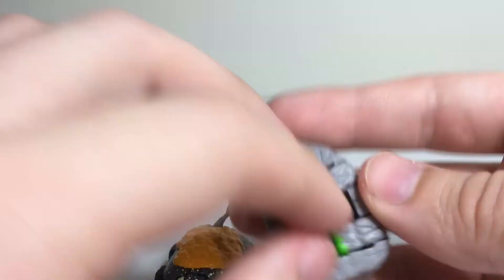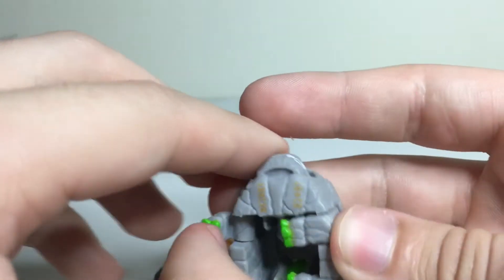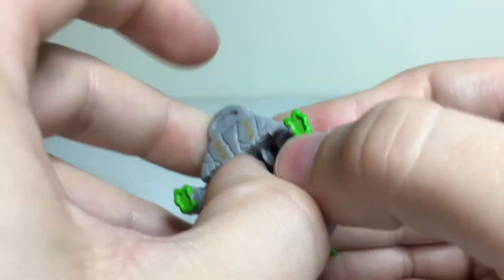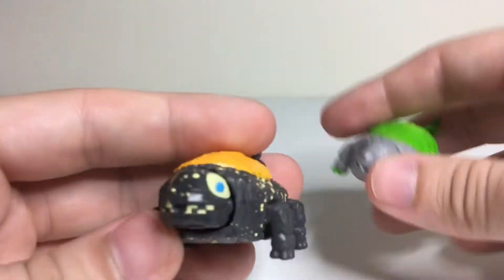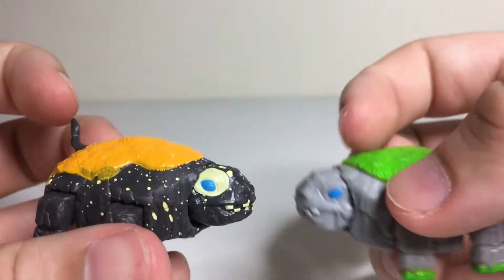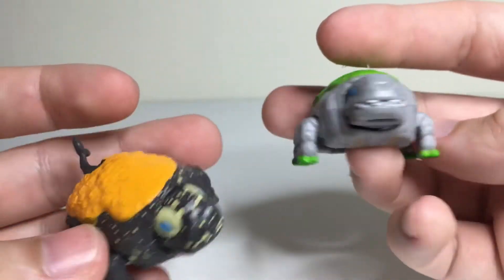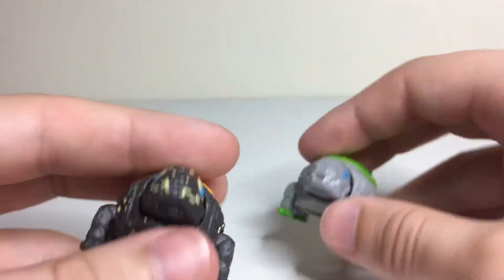Just to compare him here with Slobber Rock, so you can see what changed paint deco-wise. They're mostly the same, but you can see Spot the Rock got some spots around his eyes, which really helped him pop. And obviously he's got that speckling all over him. I think they both work pretty well.